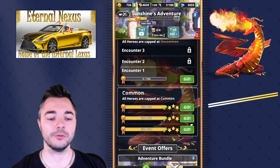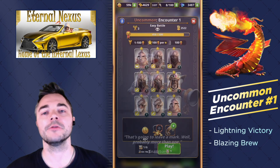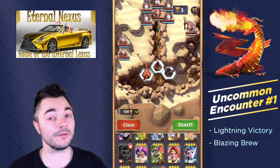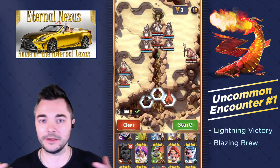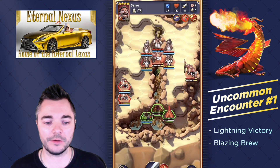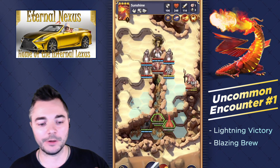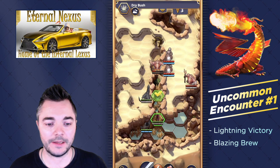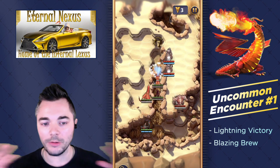This takes us to the uncommon encounters. On the first one we are met with a very restrictive requirement: we are only allowed to play Blazing Brew Heroes. Shoutout to Kyle, the level designer — he's like the mastermind behind all of these adventures. This is the only encounter where you are required to play Blazing Brew Heroes. I went with Salvo on the left, took out some guys, then you need to use Sunshine, and lastly you want to use Cinder. That's basically all there is to it.